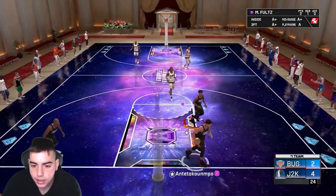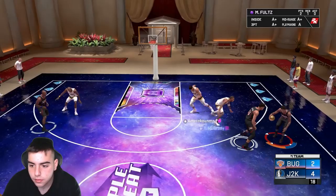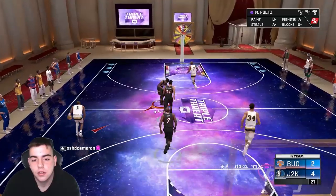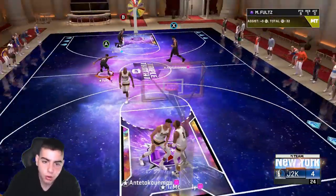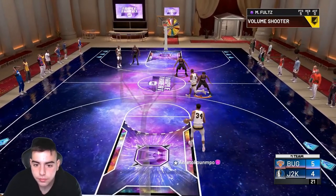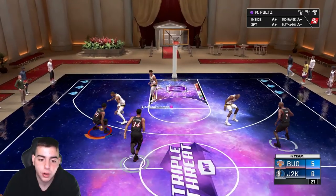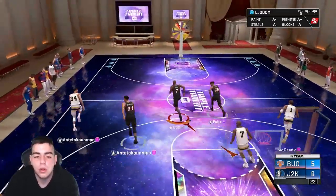Not gonna lie, I'm probably gonna lose — he has the OP team. Markelle for three — there it is! Green release, five-four, let's go. Gotta cover my boy. The switching in this game is so bad. Markelle Fultz dribble moves — step back, away from the defense, three... oh my god. I'm missing all these shots with him wide open.